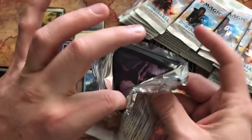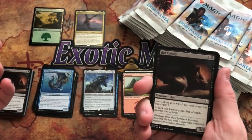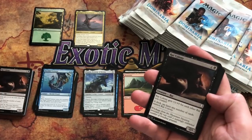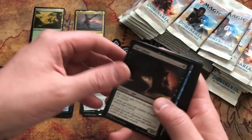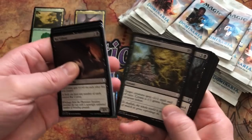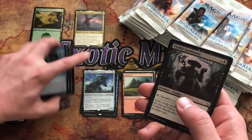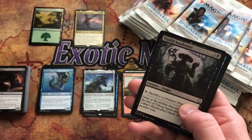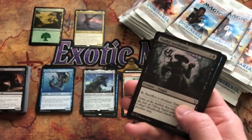One of these days I'm going to open up a booster box just for the channel, and with each pack I'm going to mention why you should be part of the Discord or the Exotic MTG brand. There's just so much that we offer right now in our Discord — we're doing some really awesome raffles for Sarah Smith since she lost her husband. Just cool stuff like that makes me really want to share with you all the different things that we do.